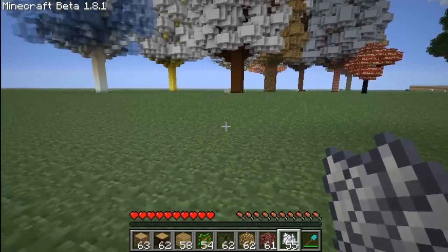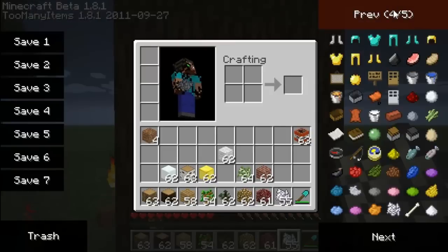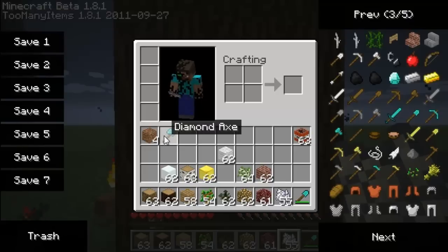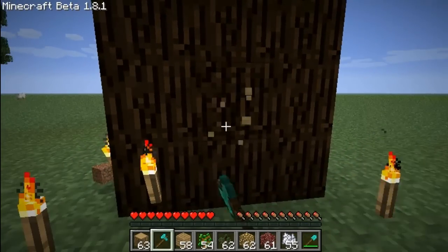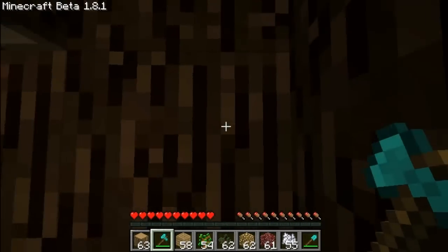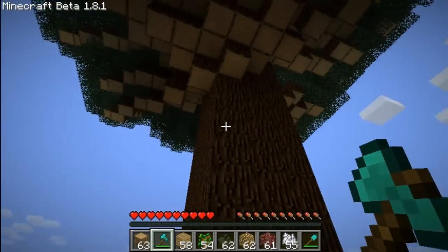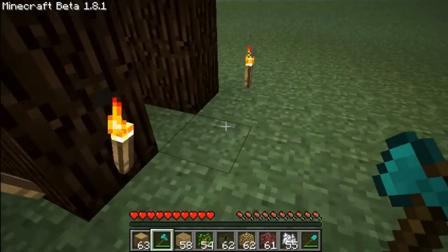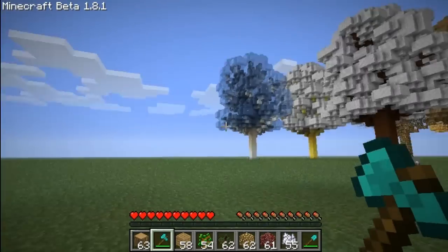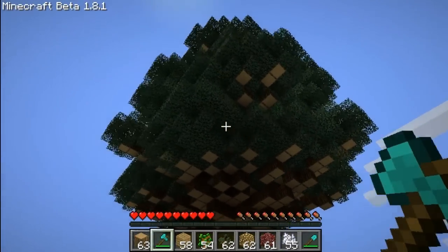I was reading on the forum that in the 1.4.1 update of this mod, trees are now hollowed out. So in older versions of this mod, all this was just full of dark wood but now it's been hollowed out. In the 1.4.1 version, torches actually randomly spawn around the trees. I'm not sure why that is, but I think that's to stop mobs spawning but I'm not too sure.